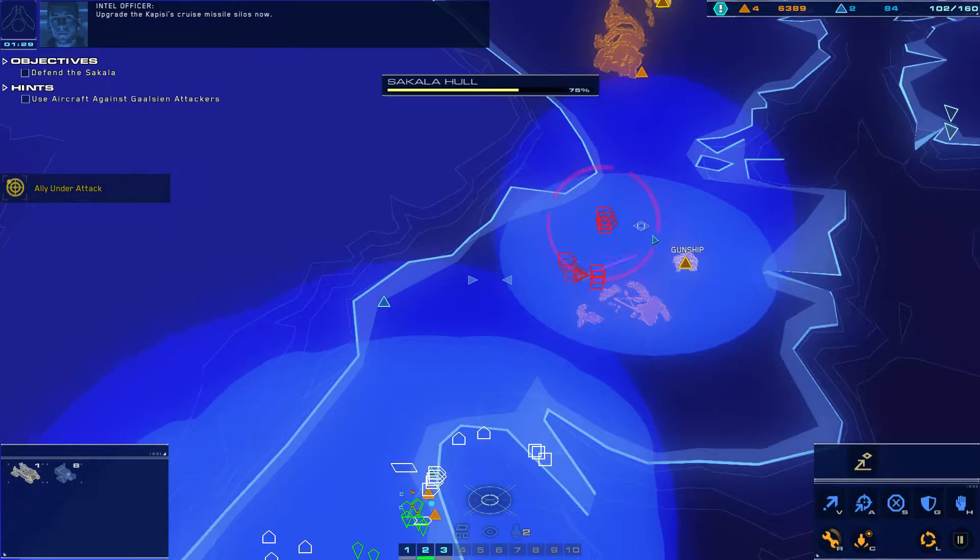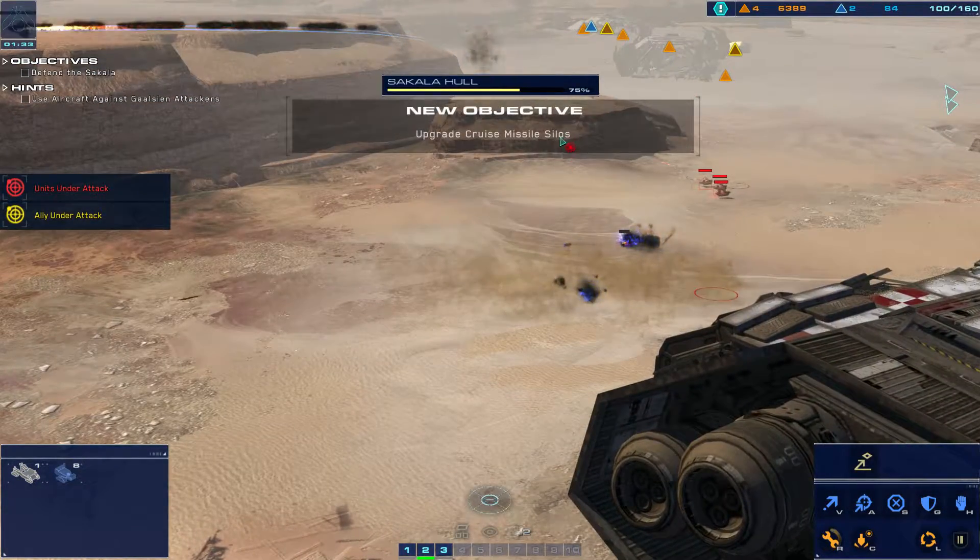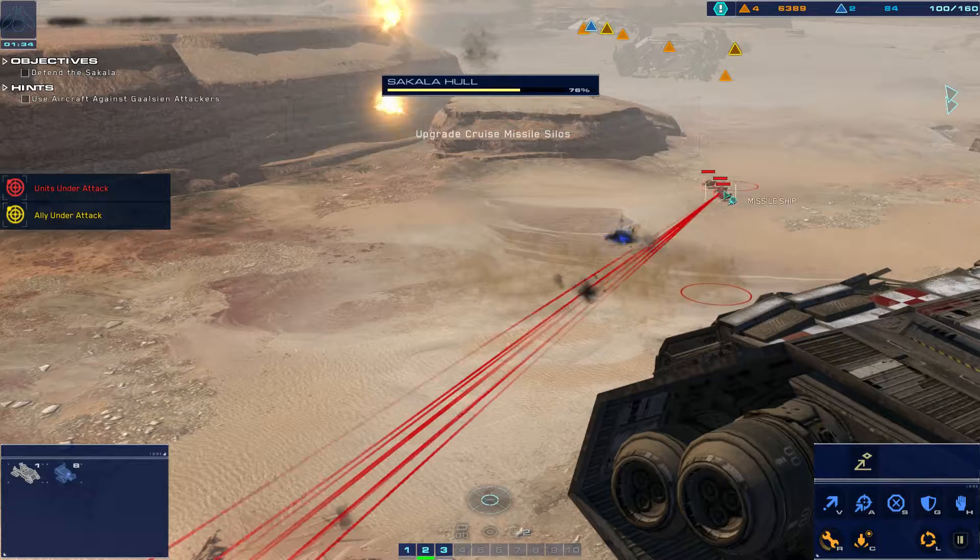We're going to use the Kala with long-range missile barrages. Upgrade the Kapisi cruise missile silos now. Alert, command carrier take hostile fire. Anti-air? Alert, alert — alert ship taking hostile fire, flight vehicle is on hostile fire. Green line confirmed, engine top.